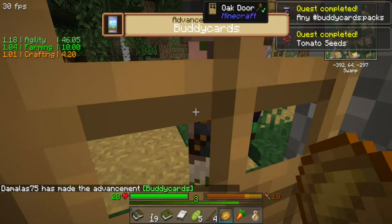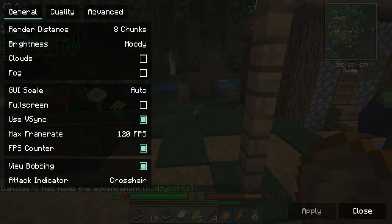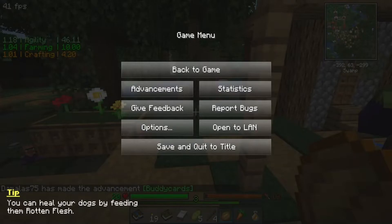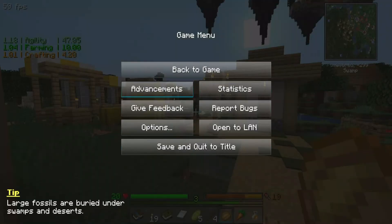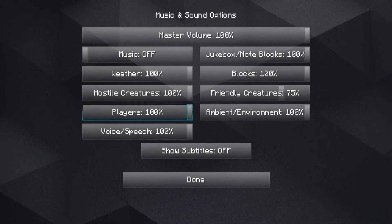You are very loud - can we adjust that a little bit? Going to volume, music and sounds - friendly creatures, we'll just take you down 25% and see. The slamming doors is also annoying.